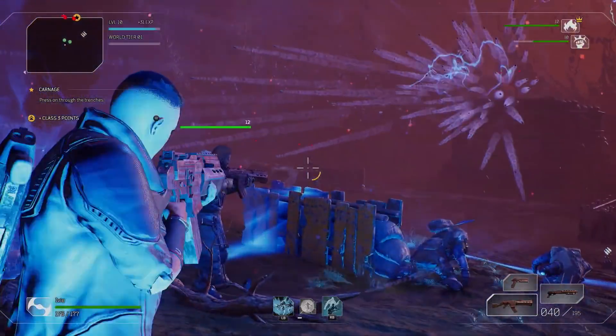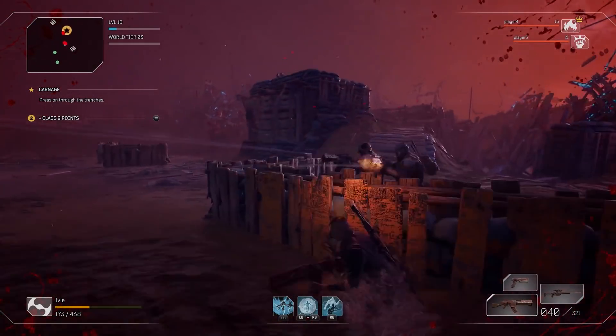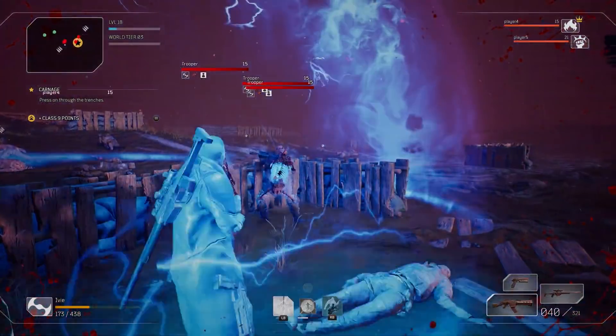Yeah, but Neo couldn't slow down the jeep. So if you explode someone, body parts fly in slow motion. I noticed that your health was low — how did you heal? You were receiving health through your assassination. It's that whole idea that doing damage is what gives your health back.